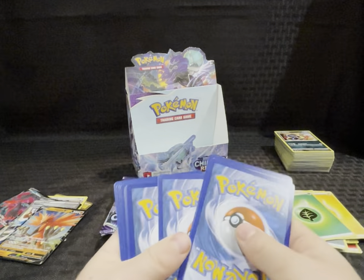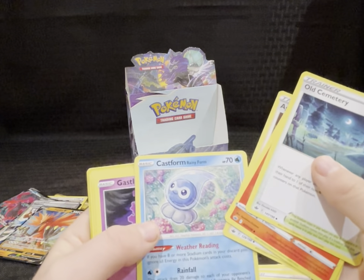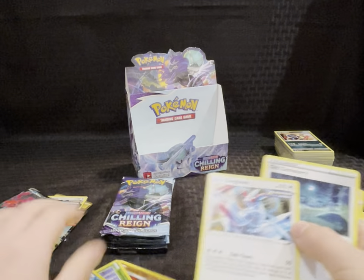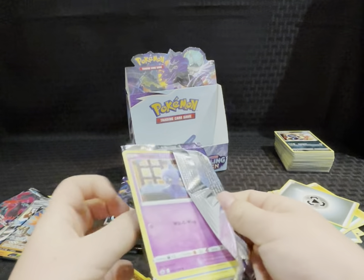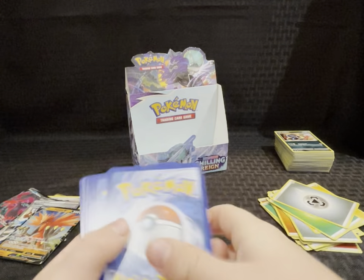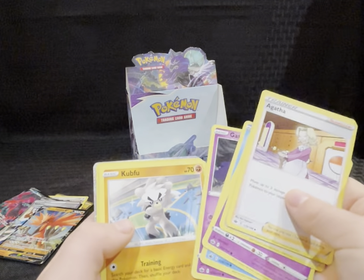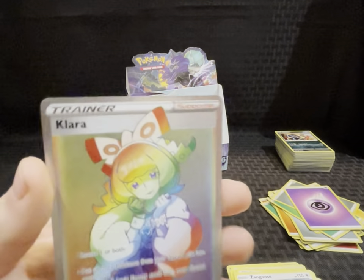Next pack — energy, Old Cemetery, Rabsca, Agatha, Castform rainy form, Gastly, Levody, Porrhegan, Swirlix, reverse holo, Spiel, and a Zangoose.